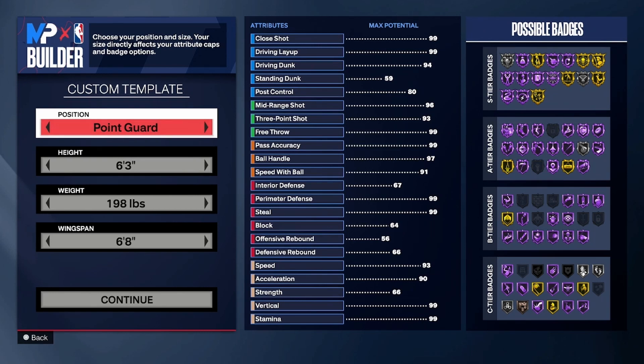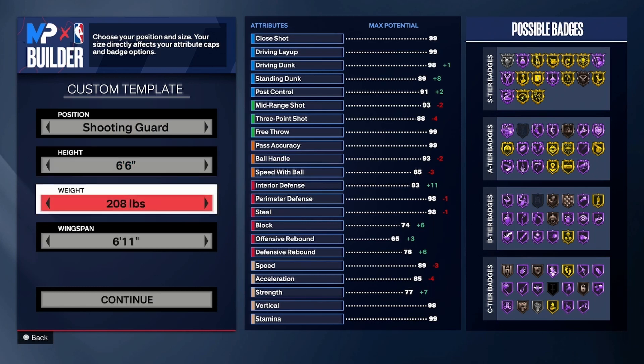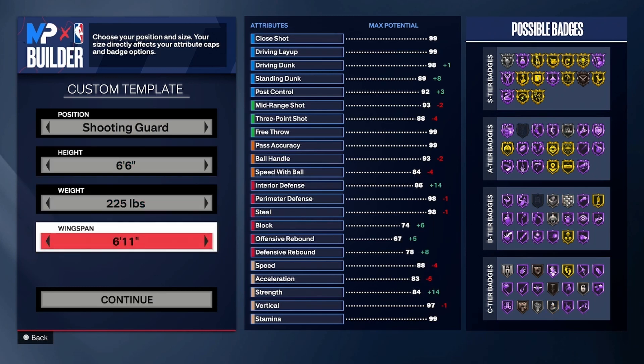First things first, let's go ahead and take care of our position, height, weight, and all that good stuff. You want to go shooting guard — it doesn't really matter what position, but I went shooting guard. You want to go 6'6 for the height, 225 for the weight, and you'll see why shortly. For the wingspan, you want to leave it at 6'11.